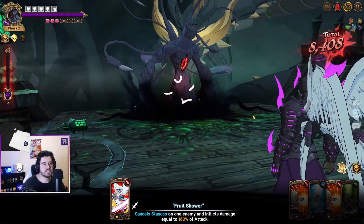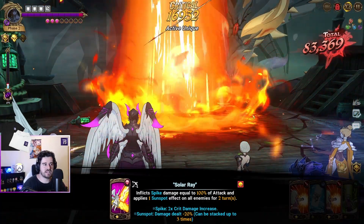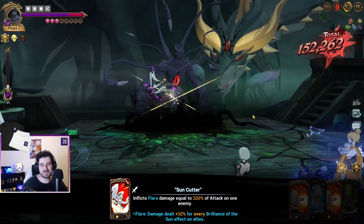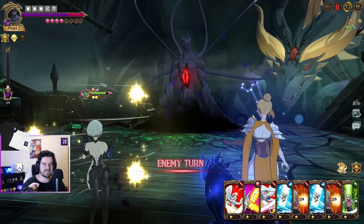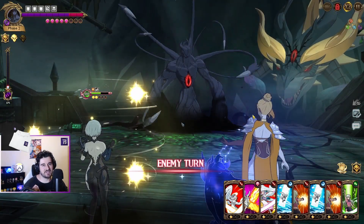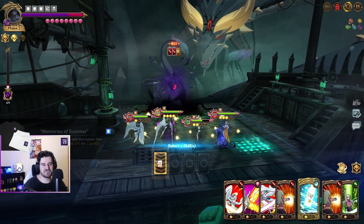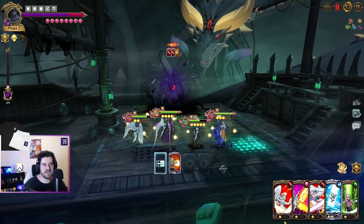We're going to cancel the stance straight away so we don't have to deal with the damage increase. I do want to get rid of one of those stacks and try to at least start chipping away if I can. This one takes a lot of RNG as well — this is the problem I'm having. Granted, this is the hardest boss I've faced. This is very end-game content, I get it. But I have 8 mil box CC. This is almost a 300k CC team.